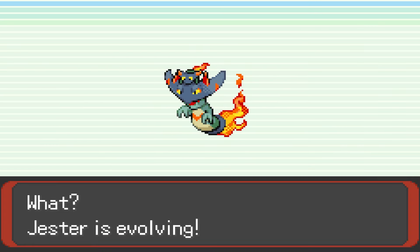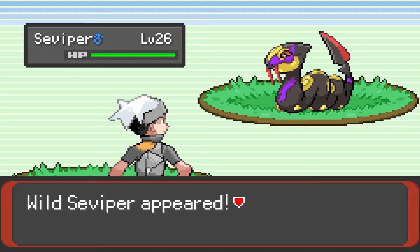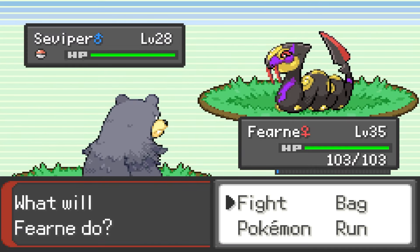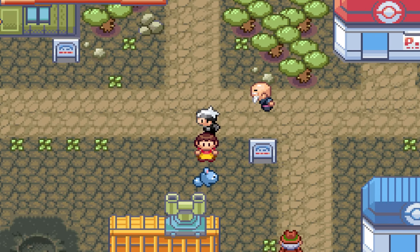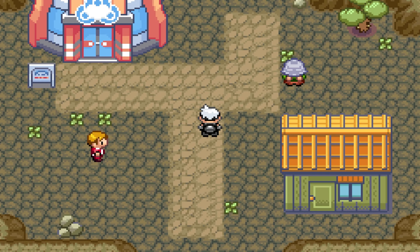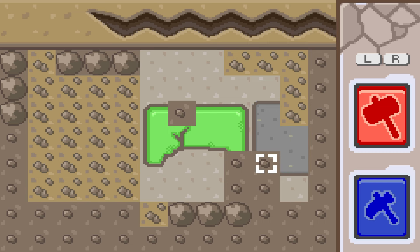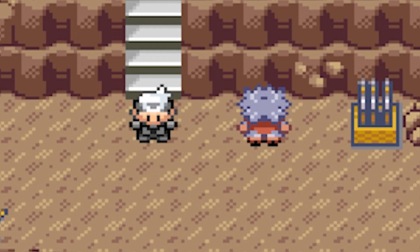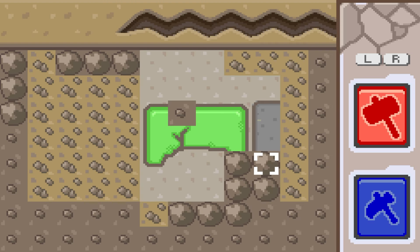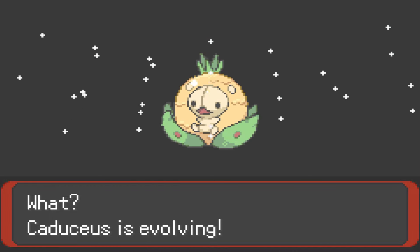On Route 113 we catch a Steel Fire Skarmory named Yasha, and on 114 we catch a Seviper named Simon who, after grinding through Thief procs on a 5% held item needed, evolves into the new Poison Steel type Seviper. We then head north of Fallarbor to a new area, the Fallarbor Mines, where we find out what Brawly's been up to — teaching the young children their craft. I pick up the Electric Ground Tynemo, who we name Ashton, and get out before Brawly entices me back. Capping off the slew of catches and evolutions is Caduceus, who evolves into a Reuniclus with a fantastic stat spread.